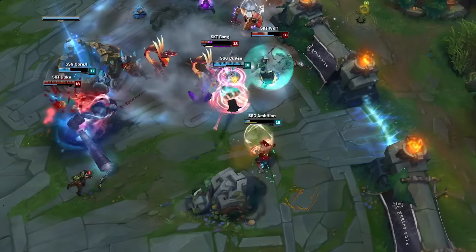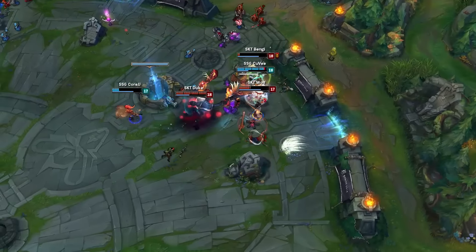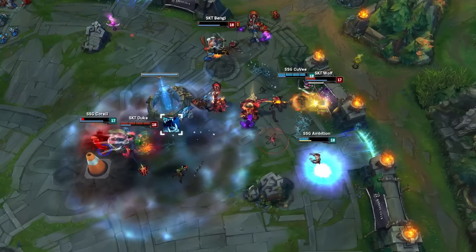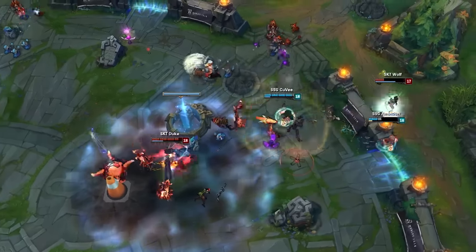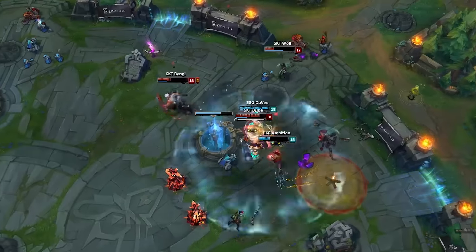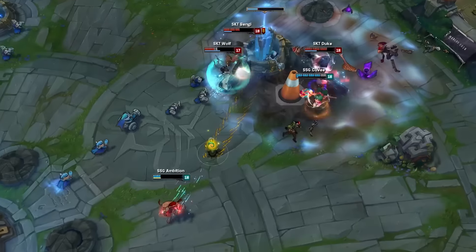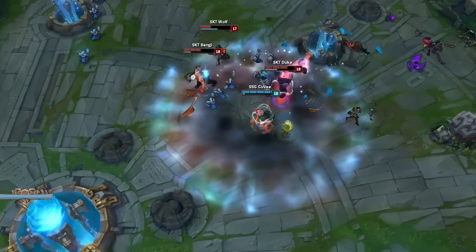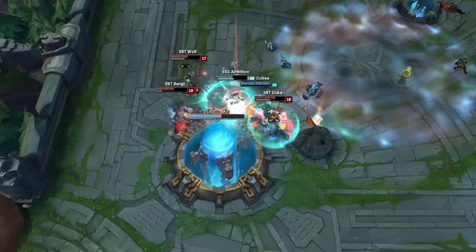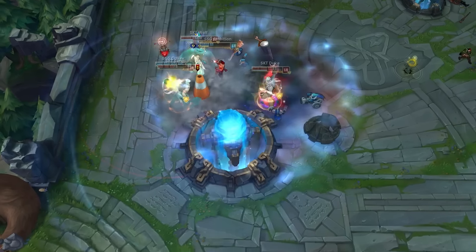For SKT, it's okay if Bang dies, as long as they eliminate the biggest threats on Samsung. Duke turns to CoreJJ and throws a pillar down to block his retreat, then chomps him down, killing CoreJJ to remove the last of Samsung's three highest threats. Since SKT had previously killed all of Samsung's Nexus turrets, they know all they have to do is walk up to the Nexus and kill it — and they realize Samsung now lacks the damage to kill Duke or Bengi. So they focus solely on killing the inhibitor, then turn straight for Samsung's Nexus, which Samsung had no hope of defending.